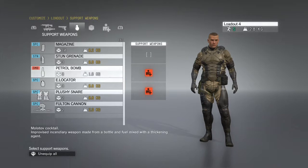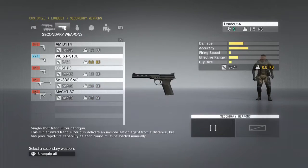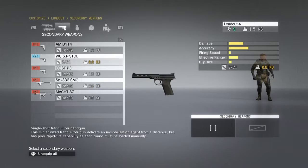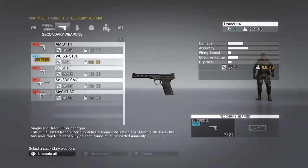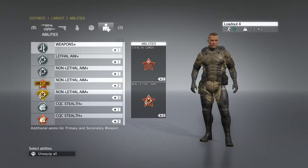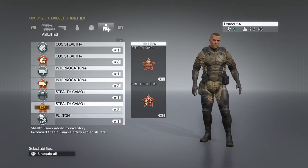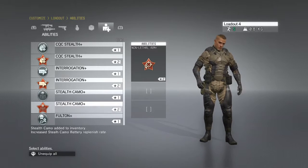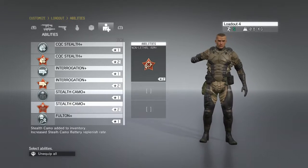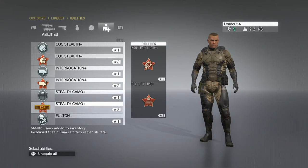Other things like support weapons — if you're not really using hand grenades, don't equip them. The same thing applies with secondary weapons like pistols: if you're not using them, unequip them and just stick with your main weapon. Special items in your perks category like night vision goggles and stealth camouflage — which is a perk on its own, not an item — also add to your weight.